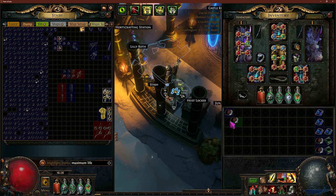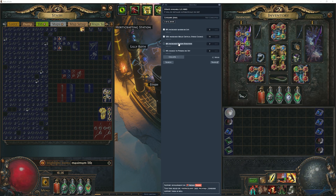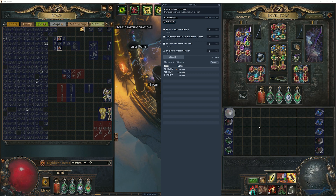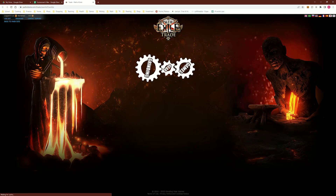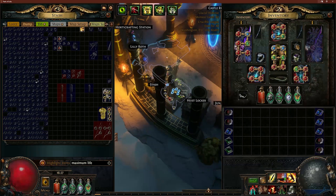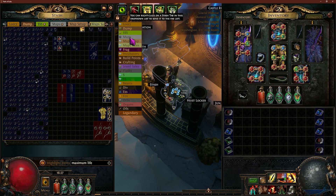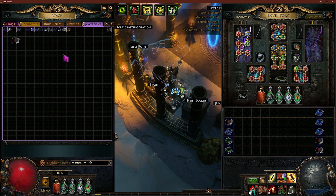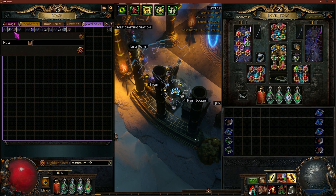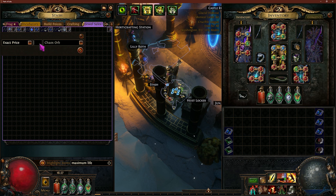We're going to price check these right here. Maximum life, critical strike, and poison duration - anything? 10 to 100 chaos. So let's see what that looks like. That's 10 chaos. This one - maximum life, melee critical strike multiplier, and attack speed with swords - 50 chaos. So I have a tab called jewel sales, and I'm going to start putting these in. This was 50 chaos; I'm going to put mine at 45.